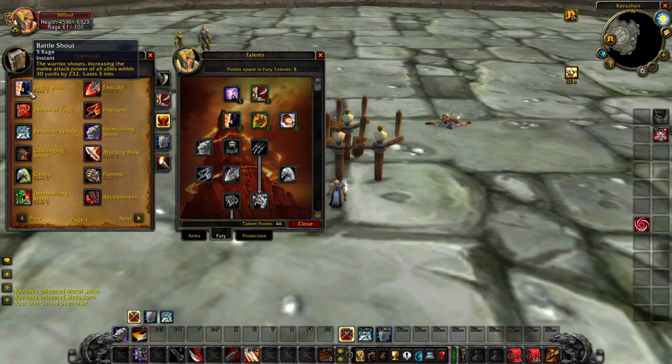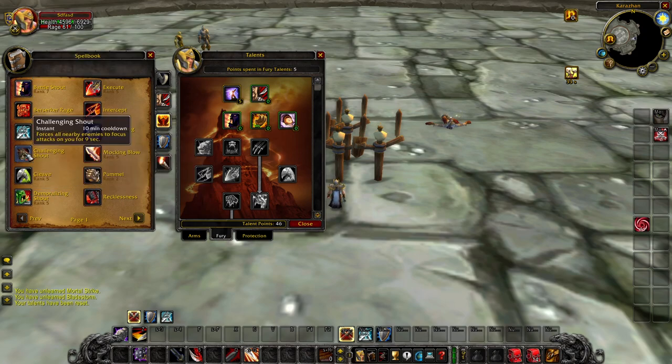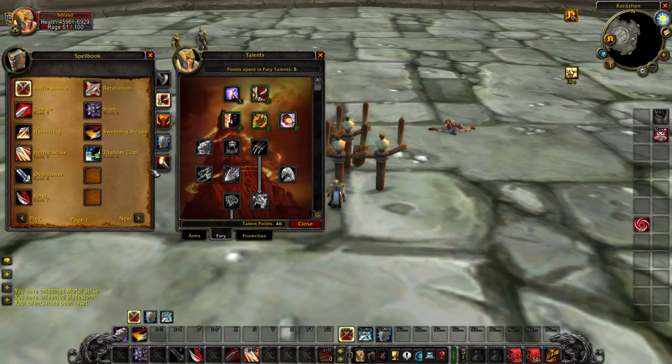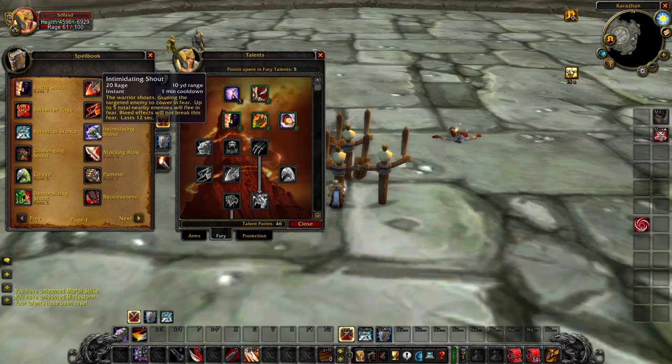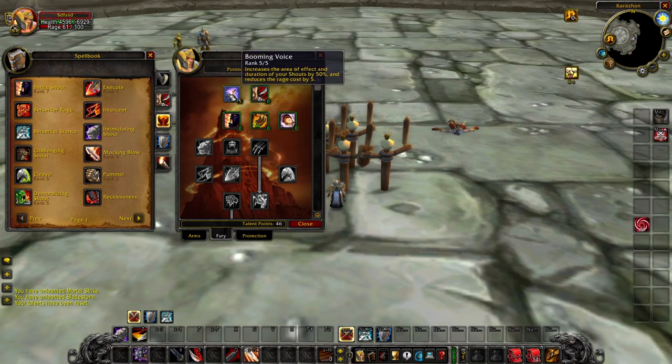You can see Battle Shout, Demoralizing Shout, Challenging Shout, Intimidating Shout — especially Challenging Shout — with the talent has no rage cost whatsoever. That makes it a lot easier to use when you're just starting a fight without any Blood Rage pooled. Intimidating Shout with the 5 rage reduction and 50% AoE radius increase is very, very huge.